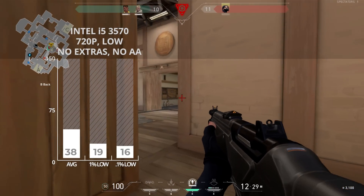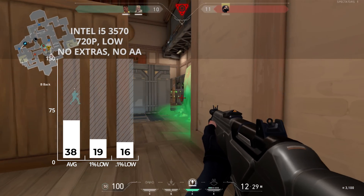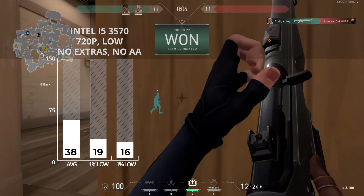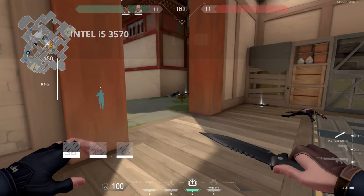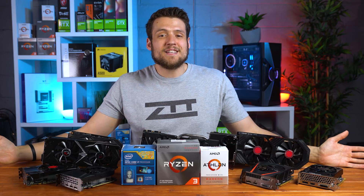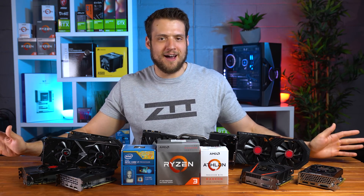And finally for the true test of the day, the Intel i5-3570 finished up this benchmarking run — and here we didn't get great results. At 720p low, I could only get 38 FPS. When there are a lot of spells and effects on screen, it drops to around 20 FPS, so I really wouldn't recommend playing on this without a dedicated graphics card. The i5-3570 without a graphics card is the only thing on this table that cannot run Valorant smoothly, so unless your computer is a super potato without a dedicated GPU, you'll be able to run this game perfectly fine.